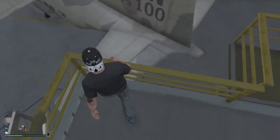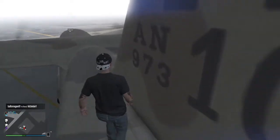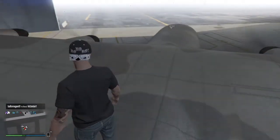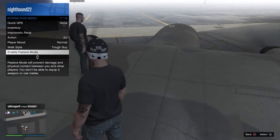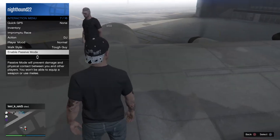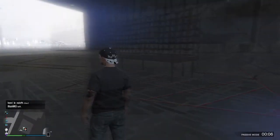We're going to be doing the passive mode glitch. If you don't know what that is, we'll go ahead and show you. What you want to do is come to the drop point on the plane, hold your menu button, and you're going to enable and disable passive mode as quick as possible. Once you do that, as you can see, I fell through the plane.